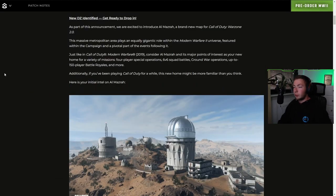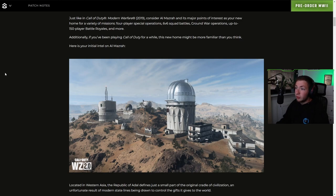As part of this announcement, we're excited to introduce Al Mazrah, a brand new map for Call of Duty Warzone 2.0. This massive metropolitan area plays an equally gigantic role within the Modern Warfare 2 universe, featured within the campaign and a pivotal part of the events following it. Just like in Call of Duty Modern Warfare 2019, consider Al Mazrah and its major points of interest as your new home for a variety of missions, 4-player special operations, 6v6 squad battles, ground war operations, up to 150-player battle royales and more.